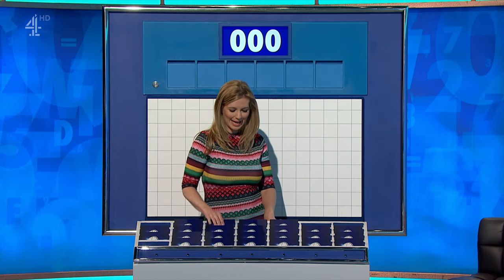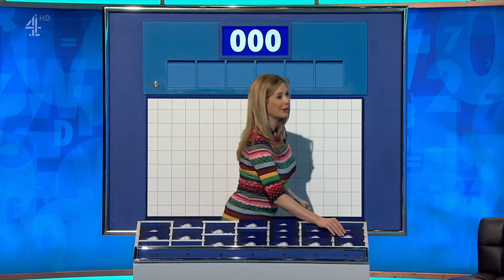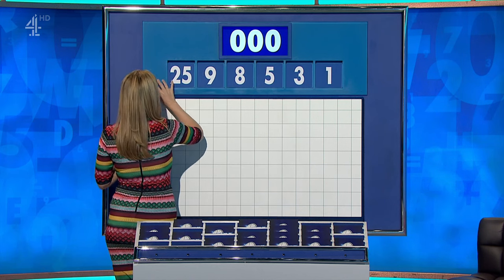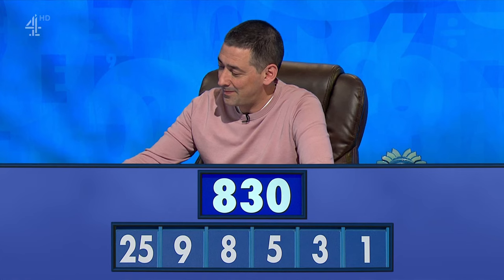Let's get the final numbers. Can I have one large and five small please? One from the top and five little ones to finish off the week. This last selection is 1, 2, 3, 5, 8, 9, and 25. And the target: 830. Last numbers.